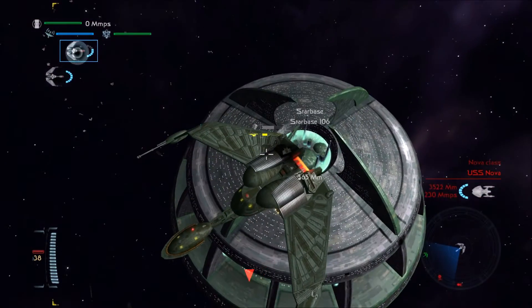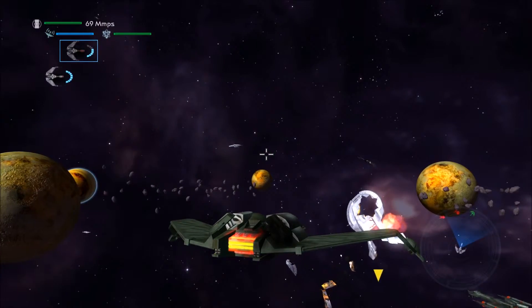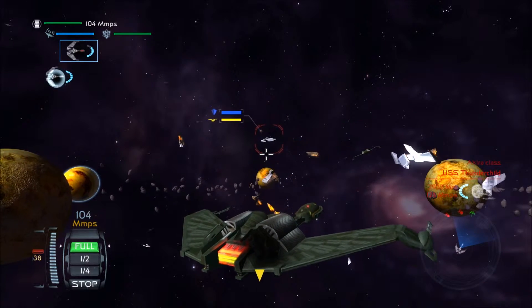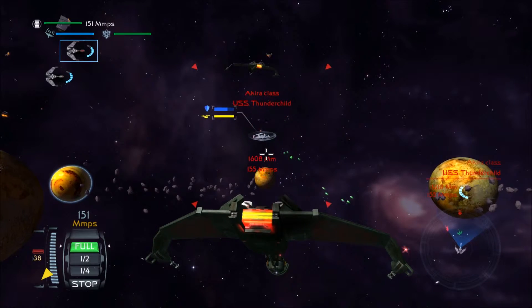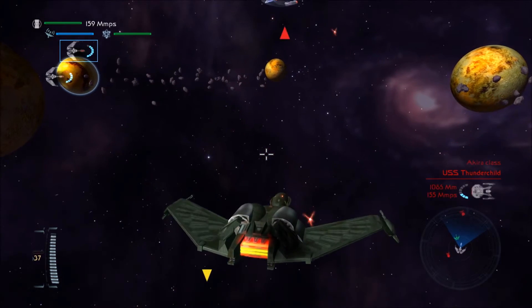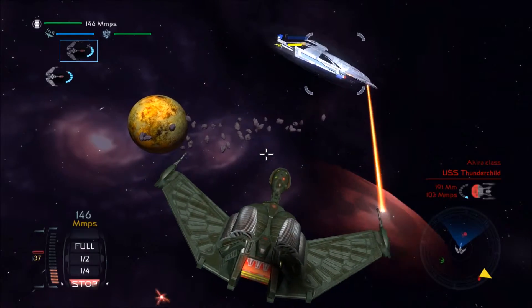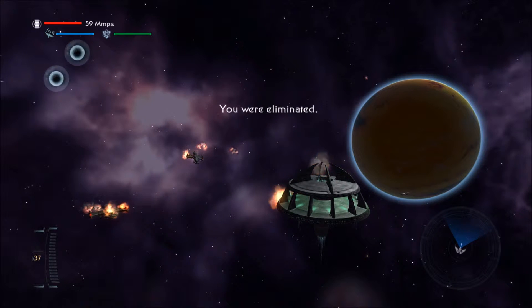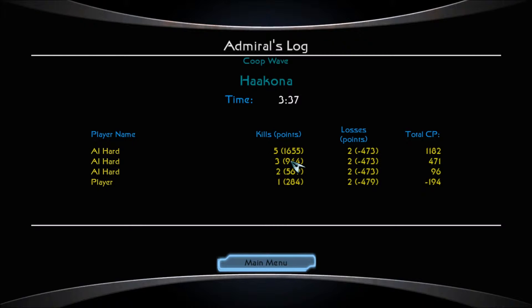Does that make sense? Okay, now let's go back and take on that Akira-class. Use your brains and your weapons. Keep behind him. That's what happens when I don't pay attention — I lose. I lost. I only got one kill.